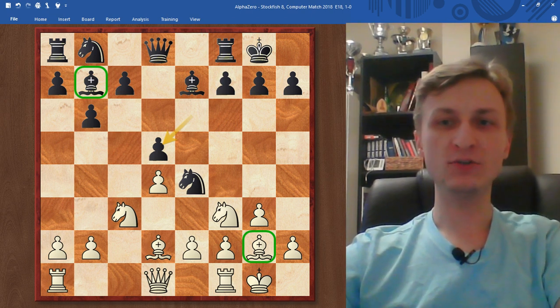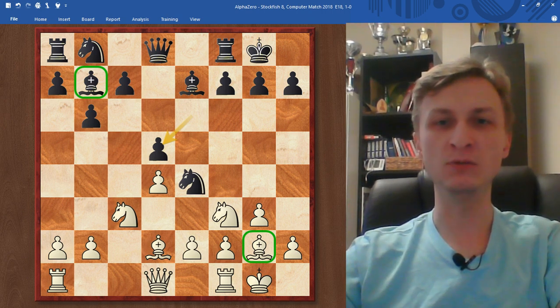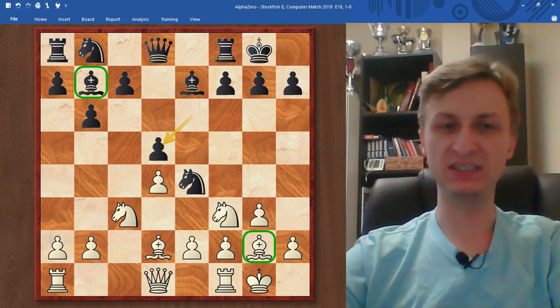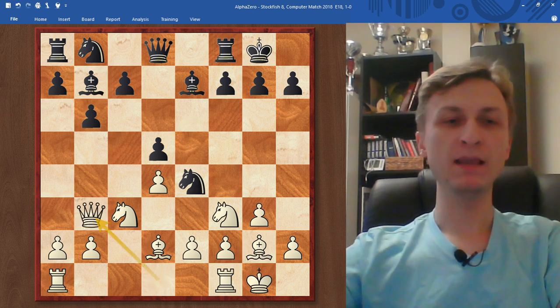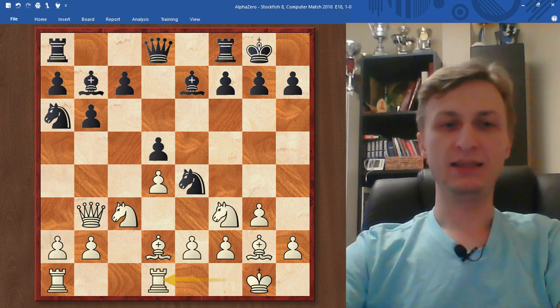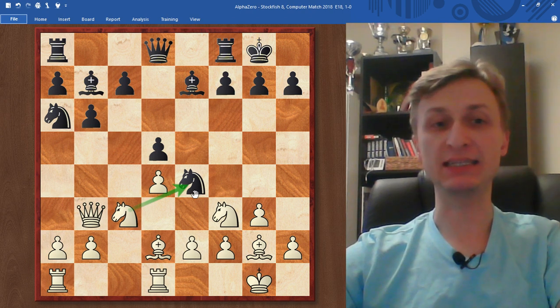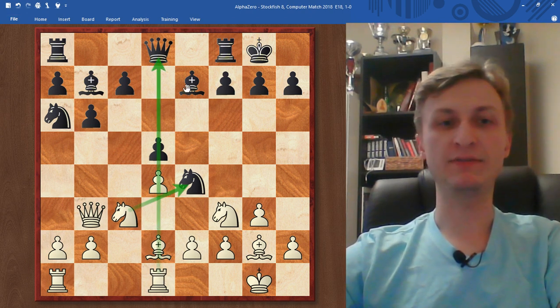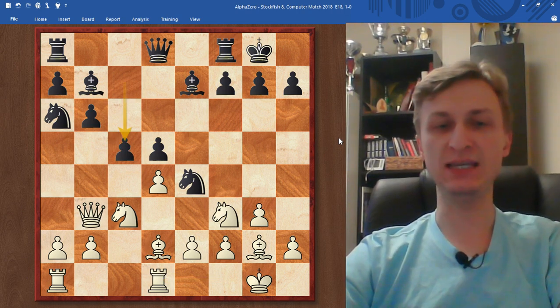And now AlphaZero starts to slowly improve its position. Every single move is improving its position or dealing with the threat that came. So queen goes to b3, knight to a6, and rook goes to d1. This looks like a subtle move with the rook — the d5 is not about to open. Maybe it was preparing Nxe4 and then rook on d5 would be doing well. So Stockfish played c5, fighting for the center.